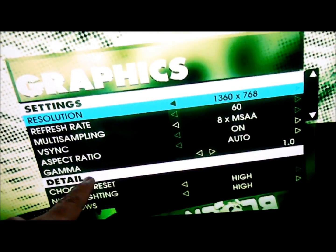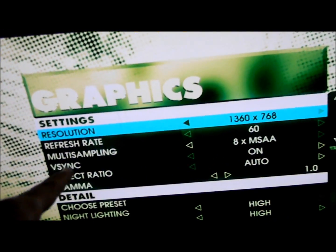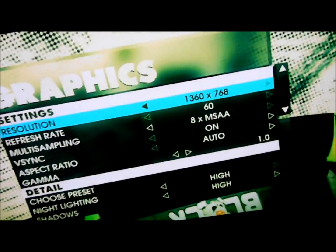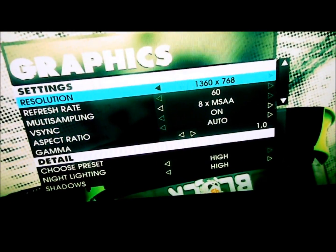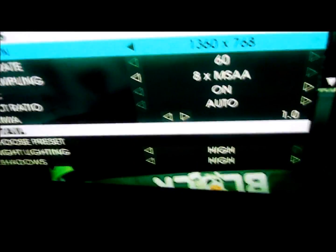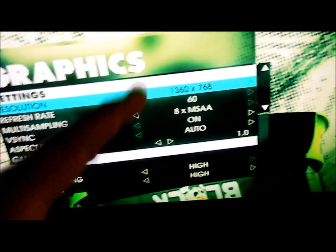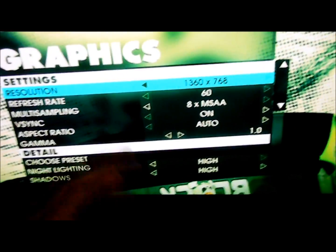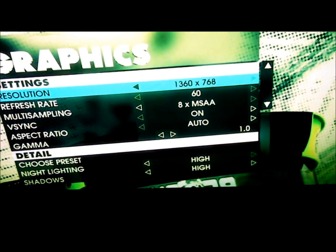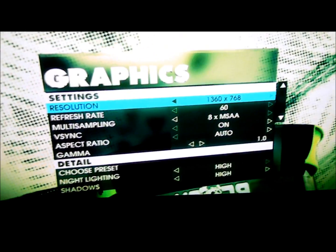8x anti-aliasing, refresh rate is at 60Hz. I had V-sync off originally but I did put it on, so it locks it at the refresh rate of the screen so you don't get any tearing as you're moving around and loading different areas of the game. With the APU alone it's 29 frames per second — significantly lower than the 41, but still perfectly playable.